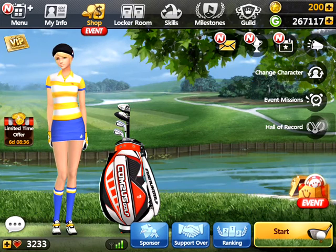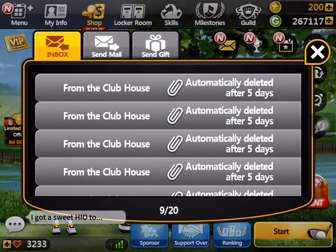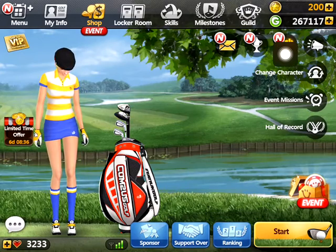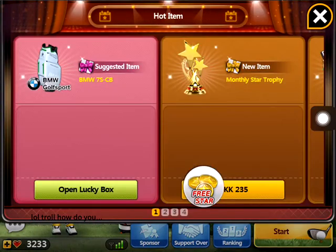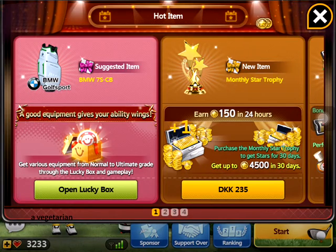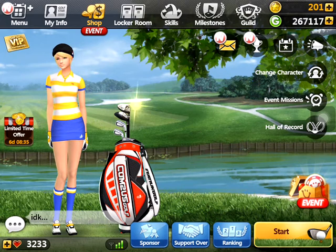Log in every day — for a three-hour period they offer prizes including GP, stars, and putting guides. It's worth checking along. Also, every day you get one free star — just click it and you get one free. That's 365 stars every year.